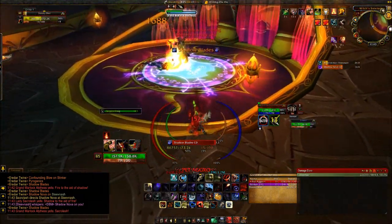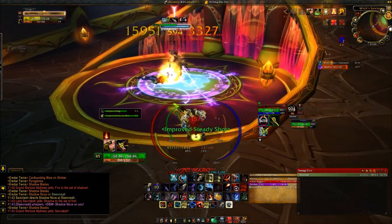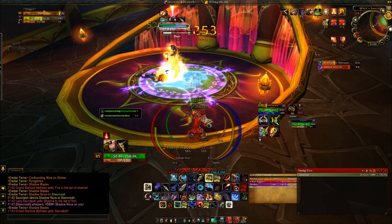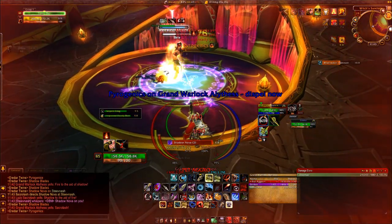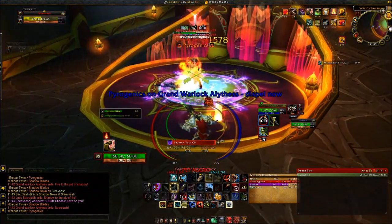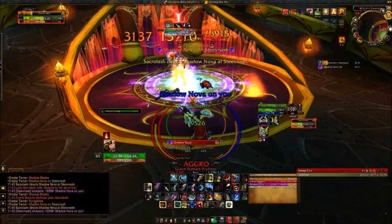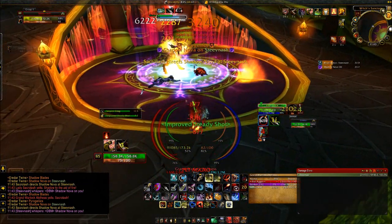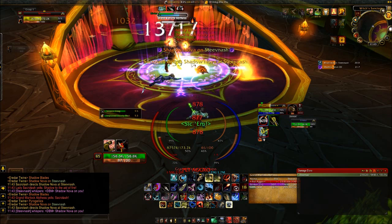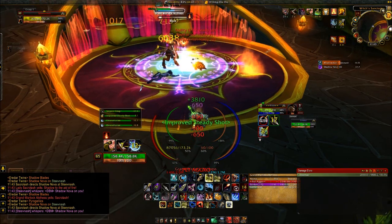Pushing into the second phase, it's just a single boss — Grand Warlock. She no longer Conflags. What she'll start doing now is a Shadow Nova, so you just want to make sure you have Intervene up. I use my Intervene on the Pyrogenic Steel, not on the Shadow Nova — but my Intervene is still up for the Shadow Nova, so it's fine.